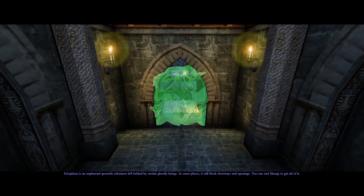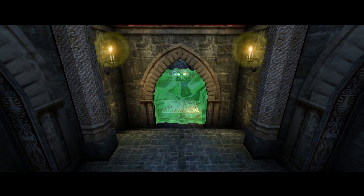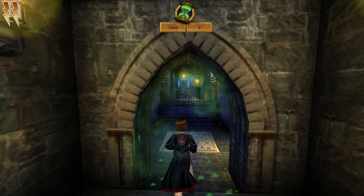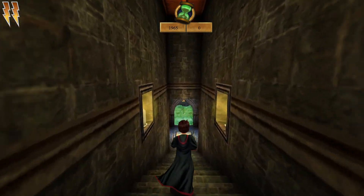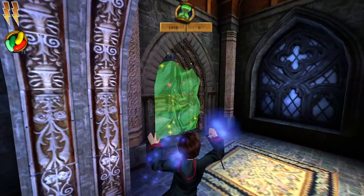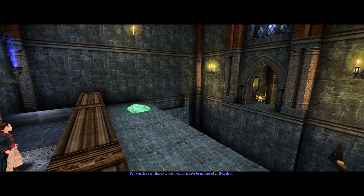Ectoplasm is an unpleasant greenish substance left behind by certain ghostly beings. In some places, it will block doorways and openings. You can cast Scourge to get rid of it. You can also cast Scourge to free items that have been trapped by ectoplasm.